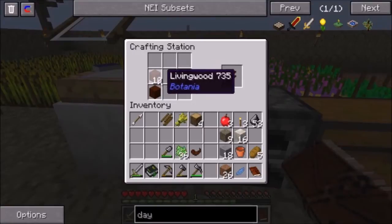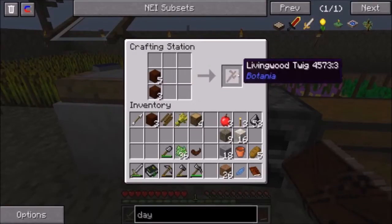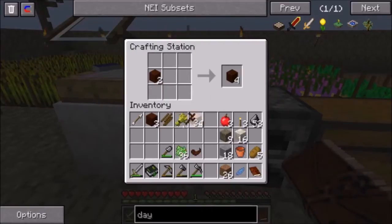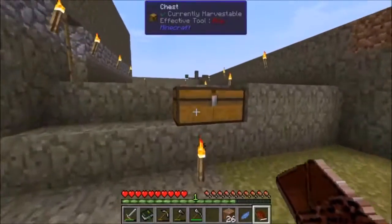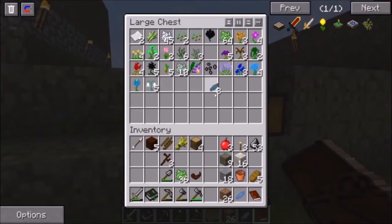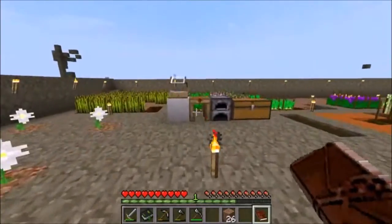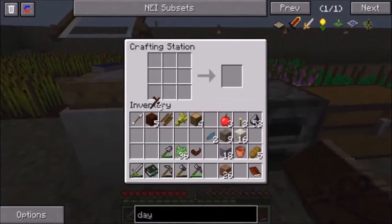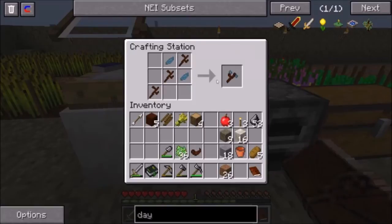So to make the wand, you need these twigs. Then you need two additional flowers of any color in order to make it. Let's just grab the cyan petals — we seem to have a ton of those. We do need our crafting bench. So you take three twigs, just like so, and then you put two petals on either side. That makes the Wand of the Forest.